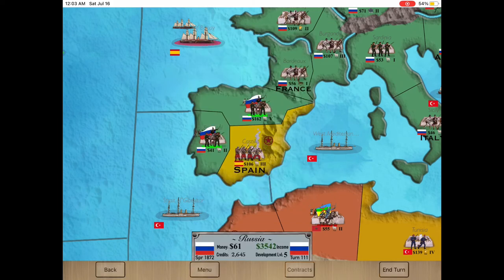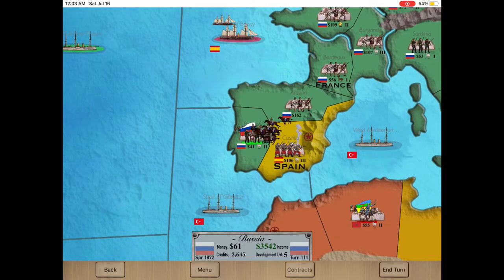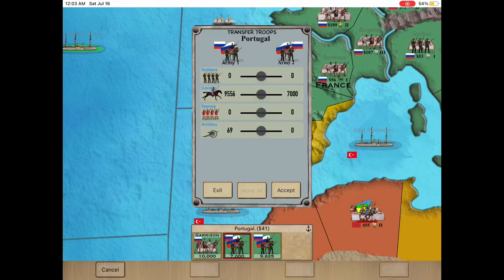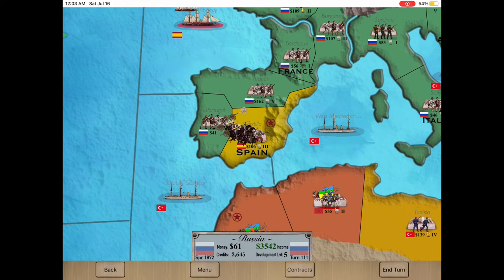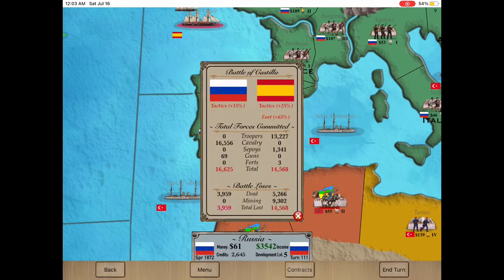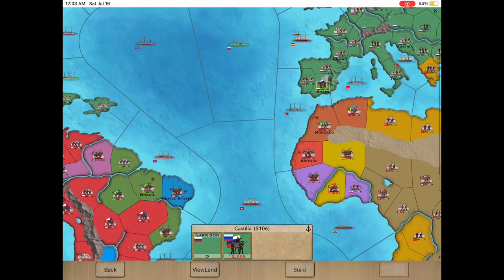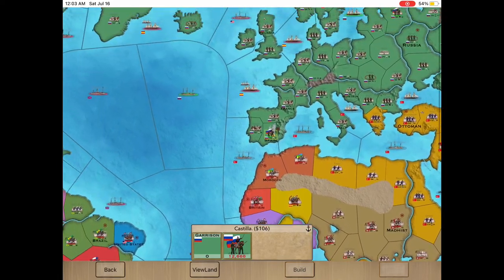Adding 7,000 to the existing 9,000 in Portugal should do the trick. There we go — taking Spain. Spain's remnants are fleeing to Africa, but that's the last we'll see of Spain. They're not going to last in Africa.